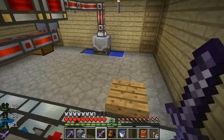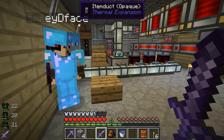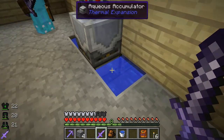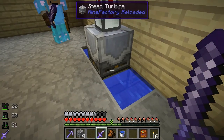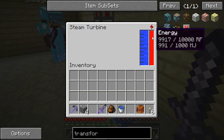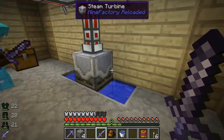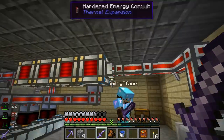I've kind of implemented this really cheaty power system. I definitely don't want to use this permanently, but for the time being it's really good. You just need pretty much one aqueous accumulator, which produces water, and one steam turbine which consumes water and produces power. That's it, that's all you need. At the moment I think I've got maybe three aqueous accumulators powering it.